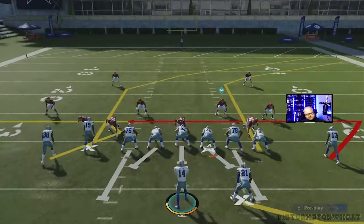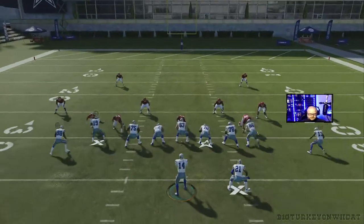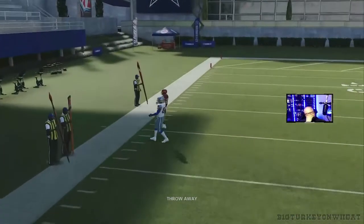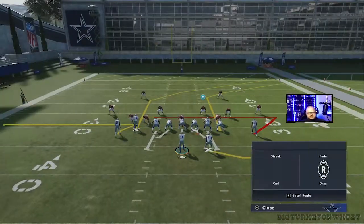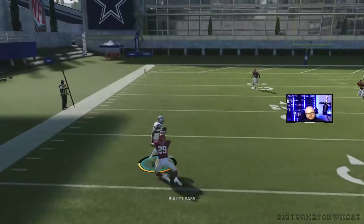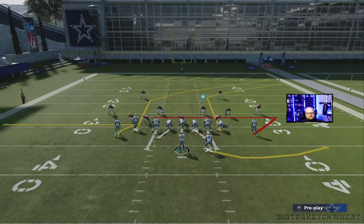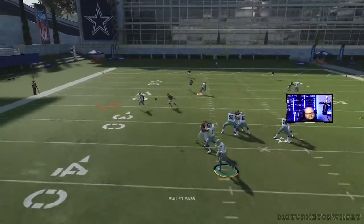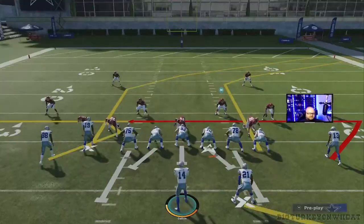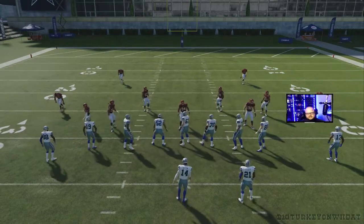Another way you can run this is with CD Lamb running on the outside. You can still run that without the go route because that's also a man beater over there. I usually change that to its normal zig route. The goal is just to try to get him on the outside shoulder with some room to run up the sideline. CD Lamb with his rookie card isn't going to get too much separation, but you can see what we're trying to do — get that little separation and then it gives you room to run.